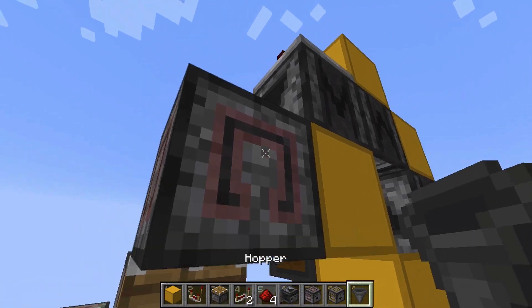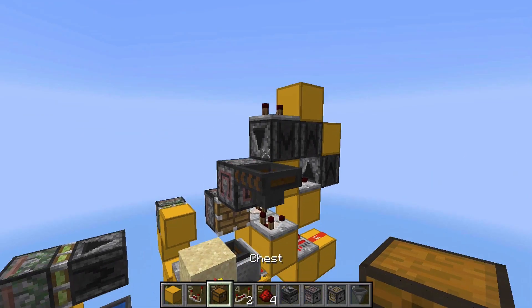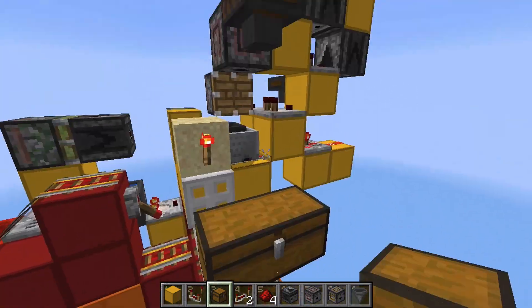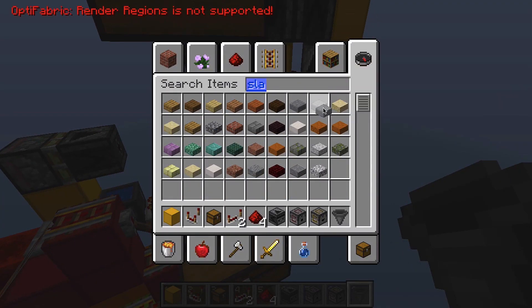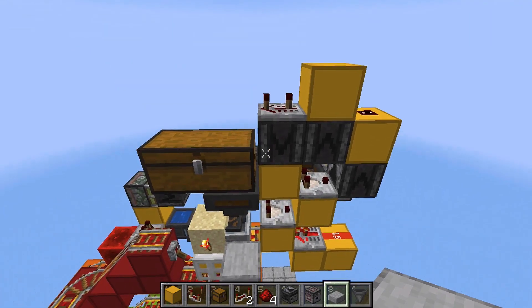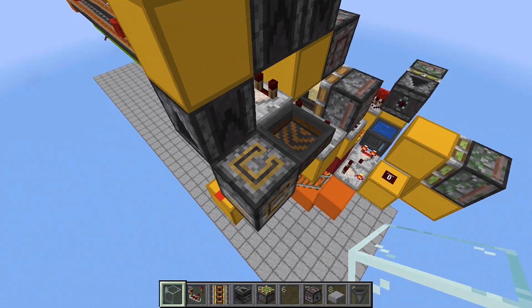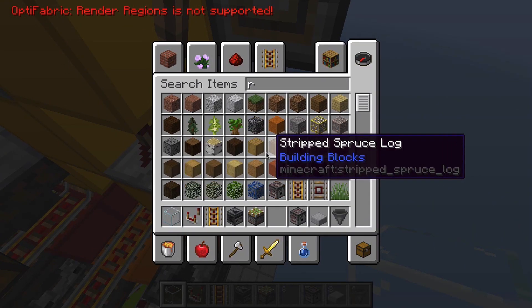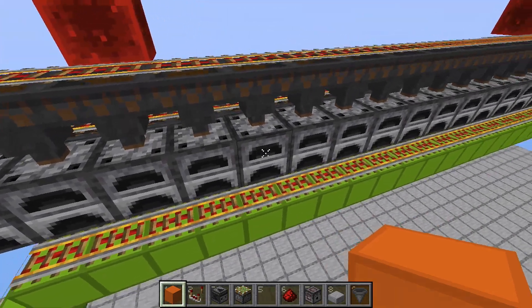Now grab some hoppers, place one here, and a chest on top of that hopper. We can place another chest over here and another hopper facing into that chest. Grab a slab and place it on top of this hopper over here — and that right there is your shulker box unloader for the input system. Almost forgot: put one junk item into this dropper over here. Also, down here this block should be a transparent block — a slab or glass — and just replace the redstone dust. That's good to go.